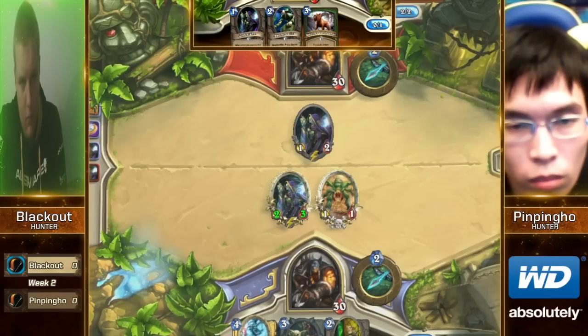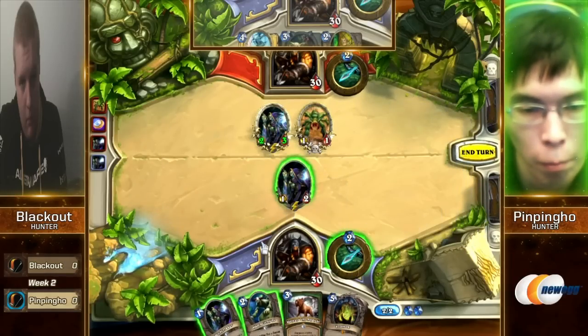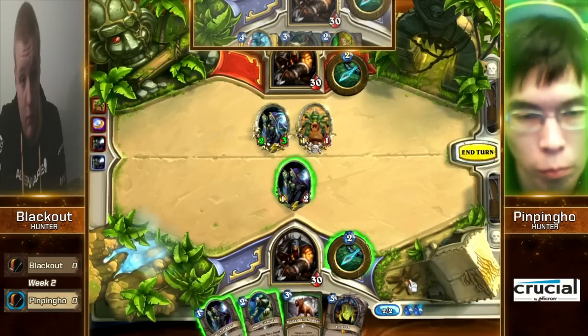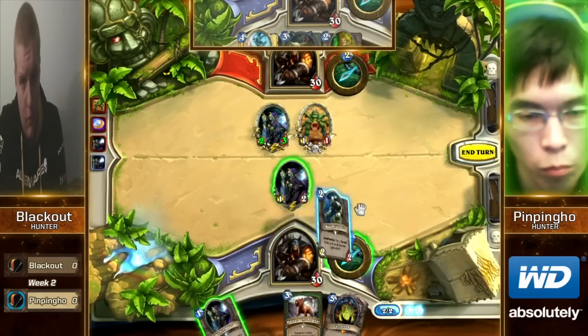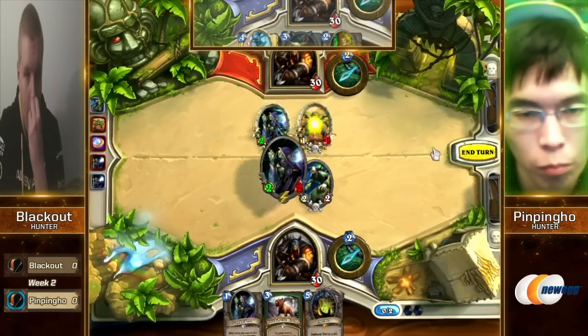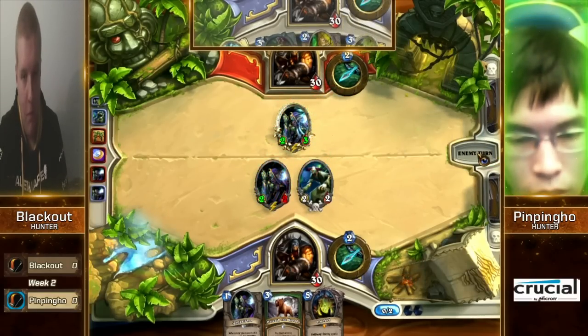Both these guys are going to be death-rattling back and forth. The first player to really start to come out on top of these trades is probably going to be the one that comes out on top of this game. That Eaglehorn Bow is going to definitely do work in this matchup — it's going to allow him to trade into that Undertaker really well next turn. He goes ahead and takes the Webspinner off the board, preventing him from making the trades that he wants.